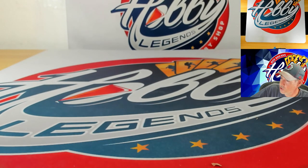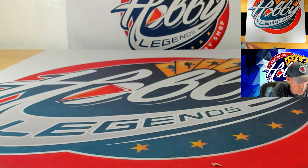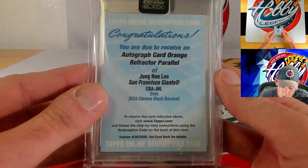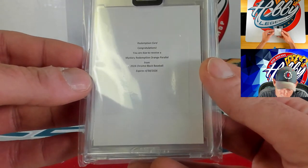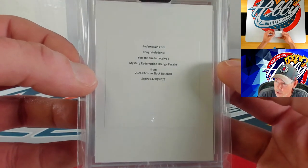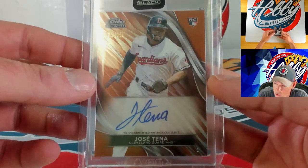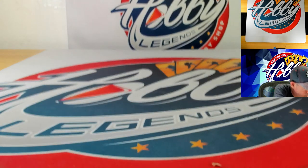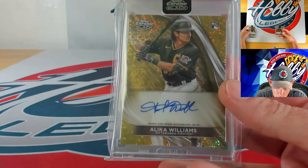Thanks everybody for joining us. Please join us on Fanatics — if you haven't downloaded the app yet, and if you're new to breaking with us make sure you subscribe on YouTube and like our videos. Now for the recap — starting with our redemptions. Lower numbered autos: Jung-Hoo Lee on the orange autograph to 25, and then the mystery redemption we'll be doing a separate video on — plus Jose Tena on the orange auto to 25, everybody in the break eligible for the mystery.